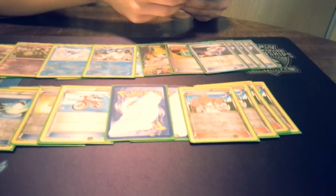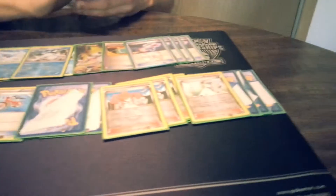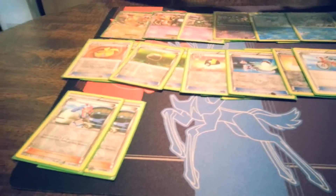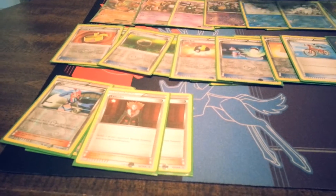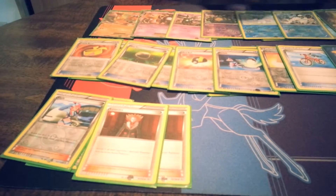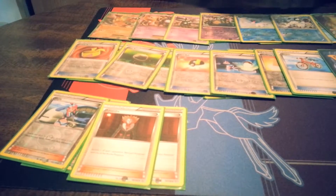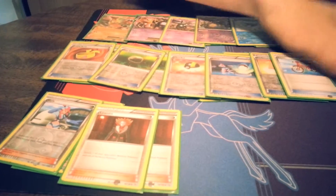For supporters, we have 4 Junipers — kind of a staple in a lot of decks — 4 N, 2 Skylas, and 2 Lysandres. It's a pretty standard lineup for the most part. I did try playtesting with Colress, but it just wasn't working out because I would have a low bench count, and in playtesting my opponent would have a low bench count as well. So that's why I went with the Random Receivers.